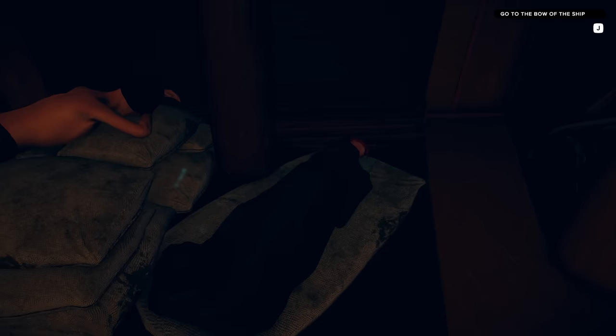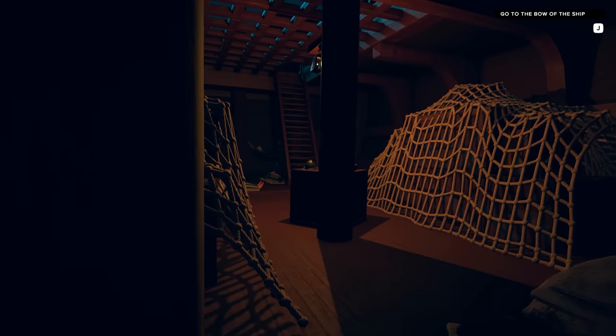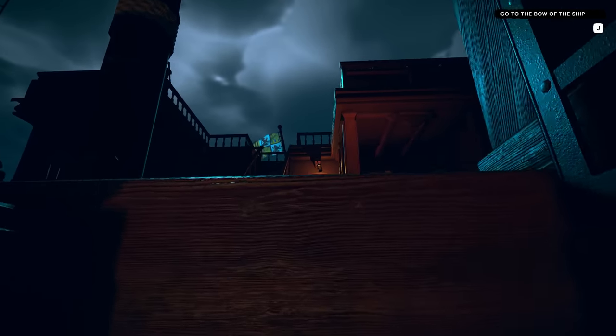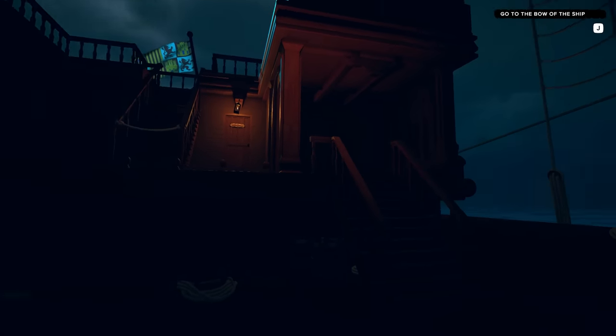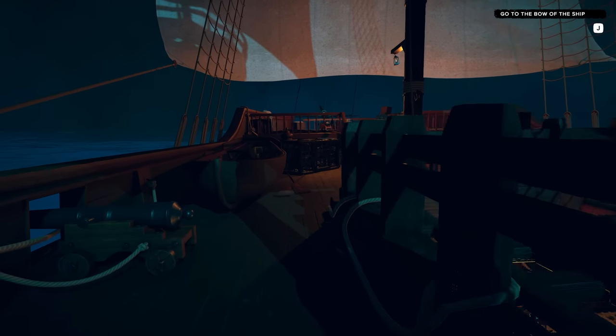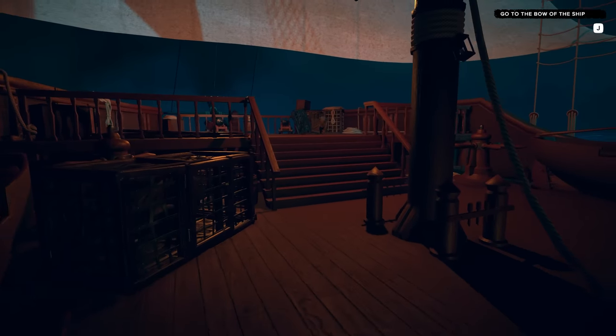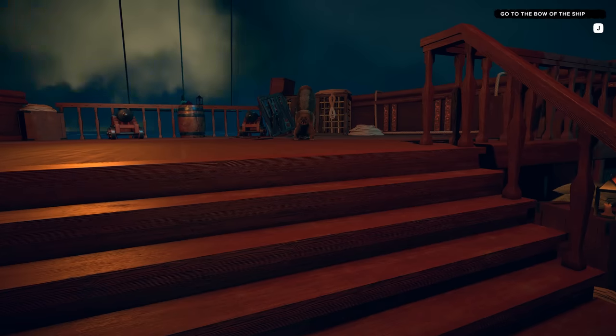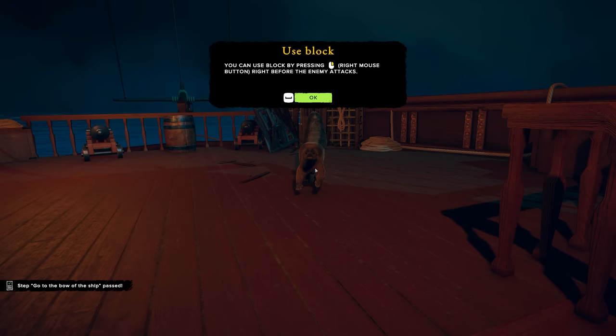What am I supposed to be doing? Do I have to wake somebody up? I completely missed those stairs — are you kidding me? This is the way out right here, you just pass right by it. Top right-hand corner, we've got a little tutorial: go to the bow of the ship, which I assume is the front. I do not know ship lingo. What the hell is that? We've got to fight this thing. Why is it just loose on the ship?